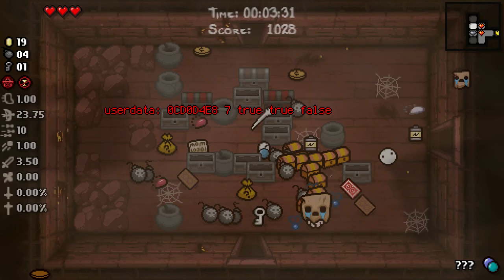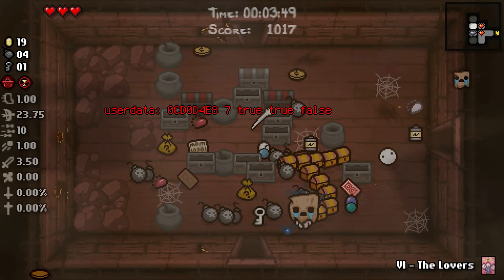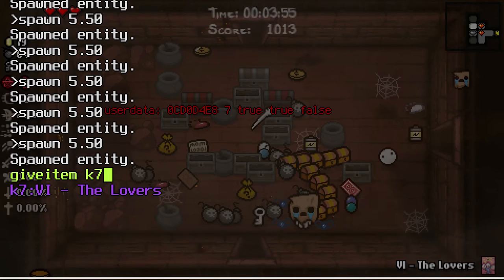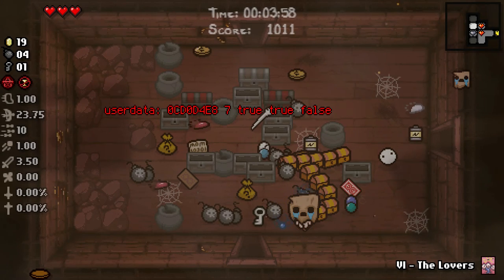The text indicates the parameters we get in our function. The first parameter is the RNG object — it's not just a number, it's an object in memory belonging to the RNG class with functions to generate random numbers. The second parameter is the ID of the card spawned, which is 7 — The Lovers — and if you check in the console, you can confirm that card ID 7 is indeed The Lovers. The third parameter indicates whether the pool this card came from can contain playing cards, which is true for sacks.